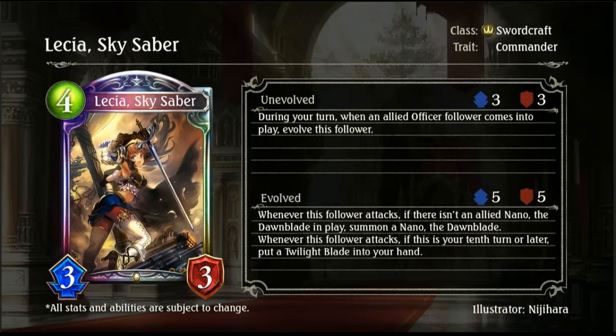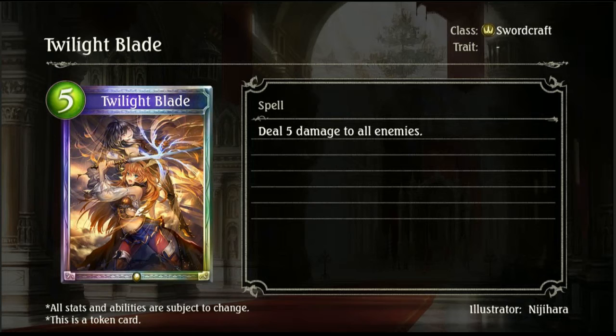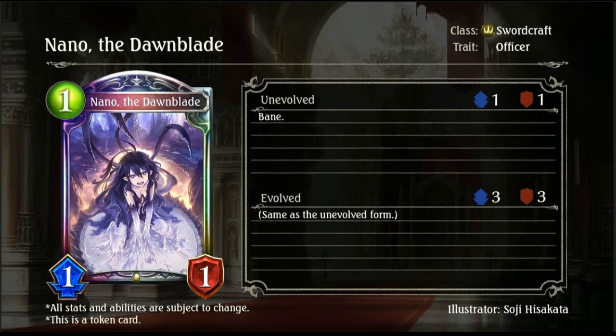Then we have Leisure Sky Saber, a 4-drop 3/3 Swordcraft Commander. During your turn, when an allied Officer follower comes into play, evolve this follower. Whenever this follower attacks, if there isn't an allied Nano the Dawnblade in play, summon a Nano the Dawnblade. Whenever this follower attacks, if it's your 10th turn or later, put a Twilight Blade into your hand. Nano the Dawnblade is a 1-drop 1/1 Bane and is also an Officer. Twilight Blade is a 5-drop spell that deals 5 damage to all enemies. A really solid card for Sword, with decent late-game removal, though Nano is probably more valuable overall.